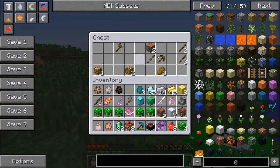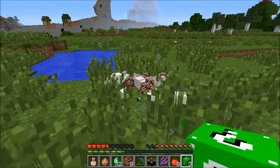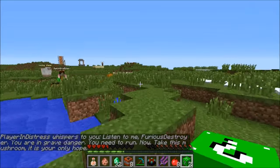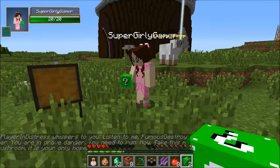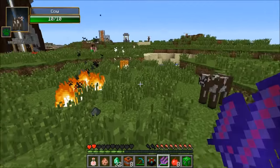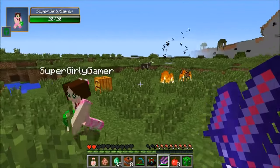I just got some enchanted golden apples! I have an enchantment table - give me all this experience. So many puffer fishes. A random message to a creature: 'you are in grave danger, take this mushroom, it is your only hope.' Oh no! New weapon - got him! I stabbed it in the eyeball! Chicken breast - I just got tons of chicken!